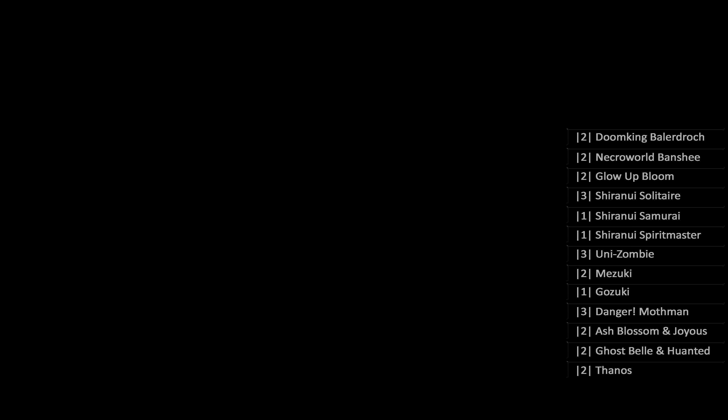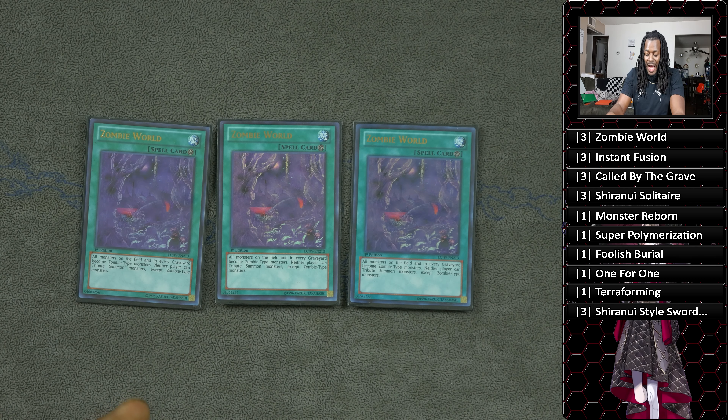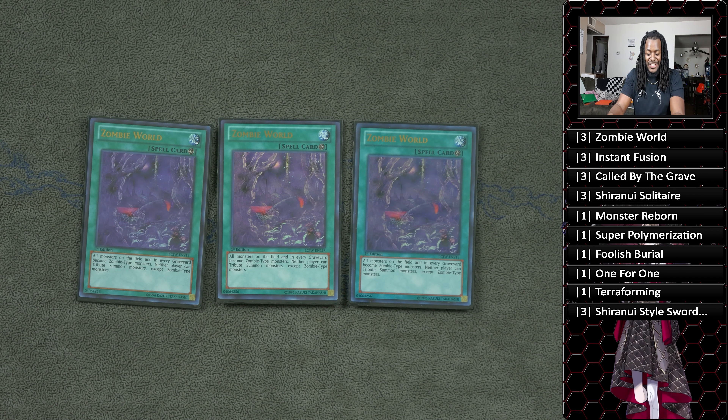For the spells, we run three copies of Zombie World — this is what makes the deck pop. A lot of decks, cough cough Salamangreat, need their monsters to be a certain type. Zombie World turns them all into zombies, and they don't want to be zombies — they want to stay Cyberse. Combined with Rivalry of Warlords, your opponent can't summon multiple monsters of different types to the field.